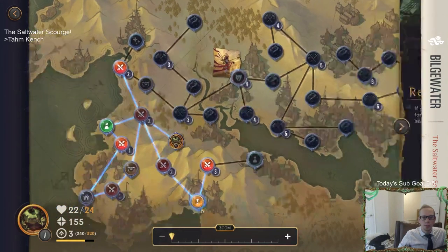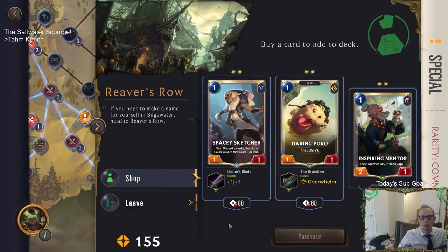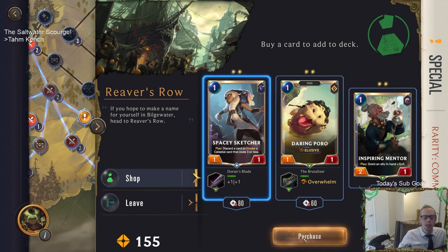What is this - Reaver's Row? We can buy a new card here. We can have Inspiring Mentor, Spacey Sketcher with plus one plus one, or Daring Poro with Overwhelm. I like the Spacey Sketcher with plus one plus one - a two-two Spacey Sketcher. We'll usually have some card that's not great we'd rather discard, so let's get some Spacey Sketchers.